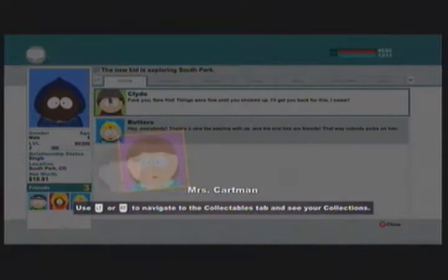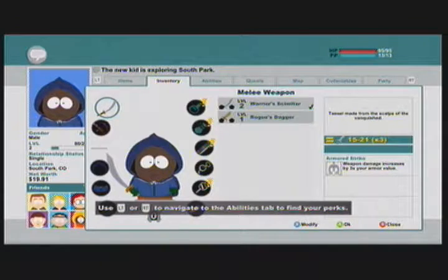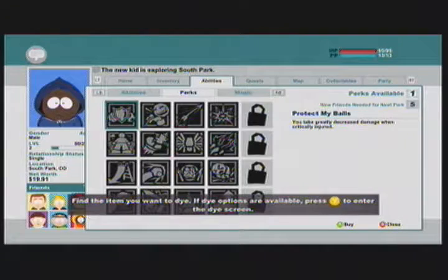We just got ourselves a perk, and we can go ahead to abilities to find it. The perk I'm going to be using is All Out of Bubblegum. The reason I'm using it is because All Out of Bubblegum will turn all of my healing items — whether it's the Cure Potion, Mana Potion, or Speed Potion — into Attack Buff Items.